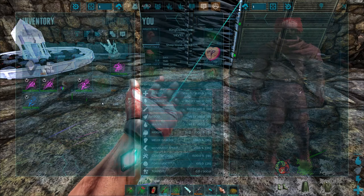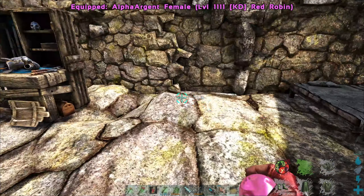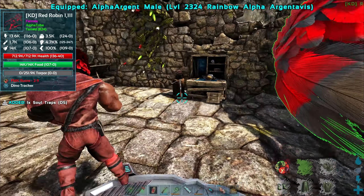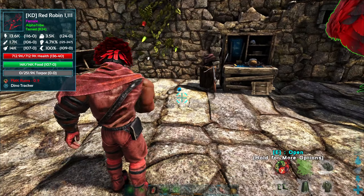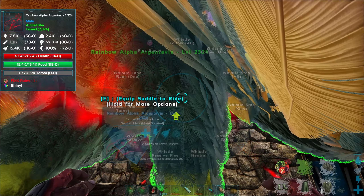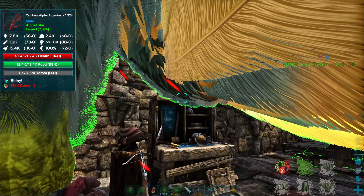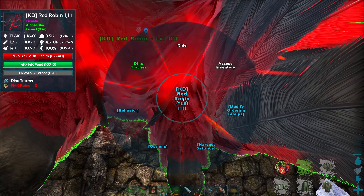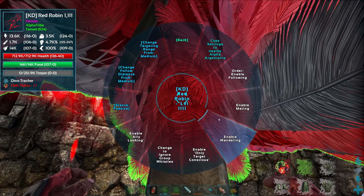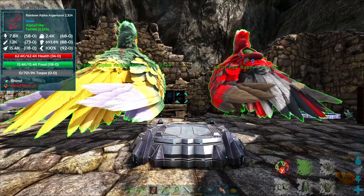This one is a male - that's the important part - so it's going to allow us to breed. I've been so scared of losing my RG, but now we don't have to worry at all. Let me get everything set up. There's Red Robin - I guess we can do it over here. Our new one, passive unfollow behavior, enable mating - and behavior enable mating. Let's get a whole crap ton of eggs laid.